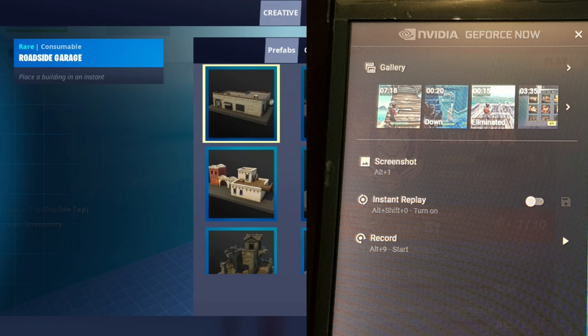On this new feature you have a gallery where you can screenshot stuff, you can record, you can do instant replays, and you can make highlights — which for streamers is really good. There are a lot more features like these settings where you're able to maximize efficiency.